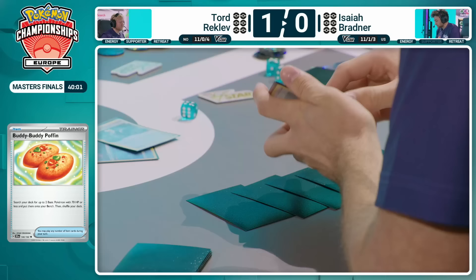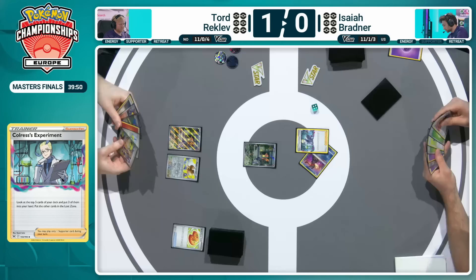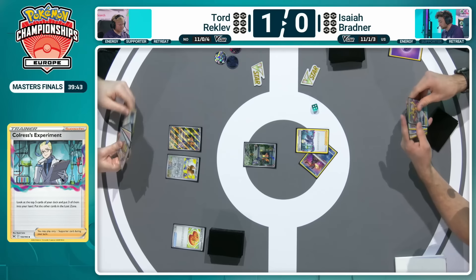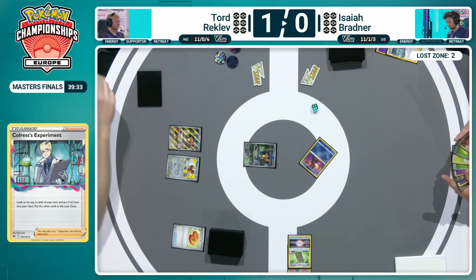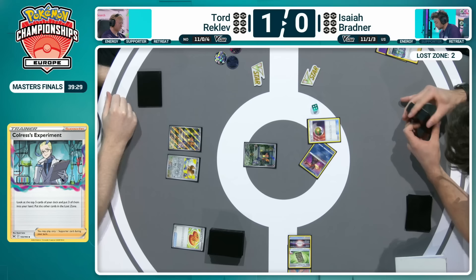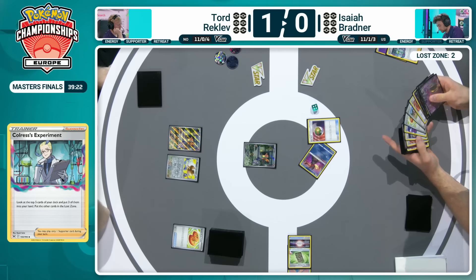Can build out his board and start going really wide and trying to put those cards in the Lost Zone as soon as possible. The Boss's Orders — there's only one of those in the list. The Banette Puppet Offering would be used to recycle it. At this stage, Cramorant Experiment is the more preferred supporter, especially when you've got the Prime Catcher available for gusting if you need it, and Counter Catcher if you get behind. Just going to be checking those energy cards there, making sure they're all about. Those Flower Selecting income phases are key in these early turns — wanting to chain as many of those as possible.